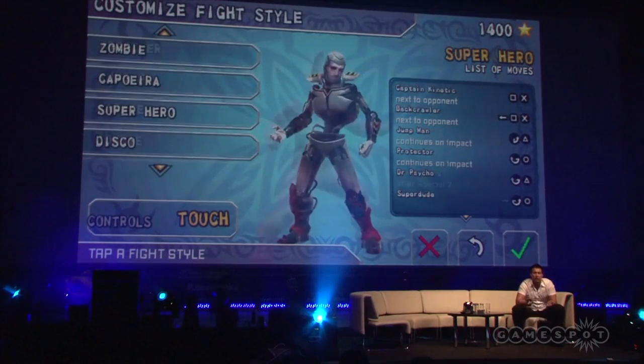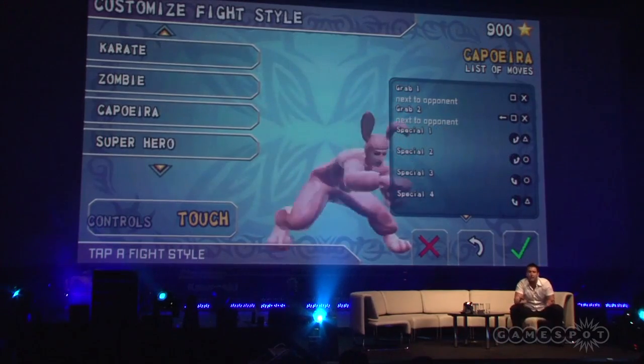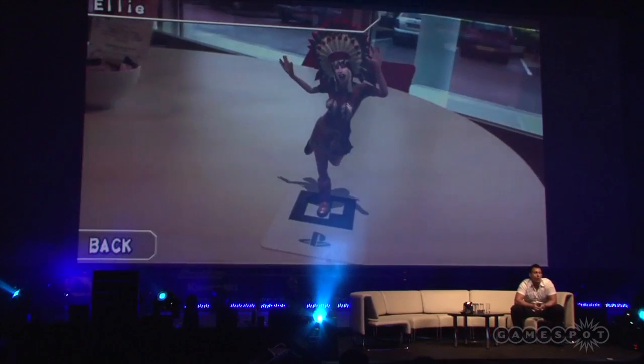And with 15 fight styles in the game, we've got a wealth of options. Whether you want to be a true martial artist, or maybe you want to stand out from the crowd — be a disco dancer, a wizard, or maybe a zombie. We're settling on a ballerina bunny here, and a boxing robot.